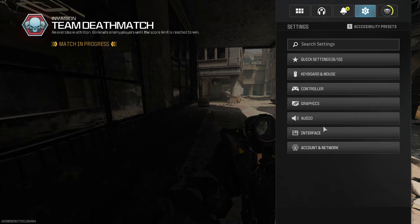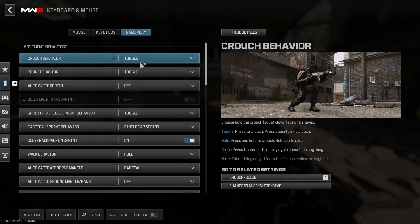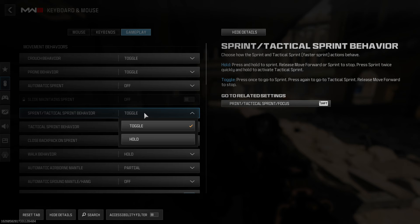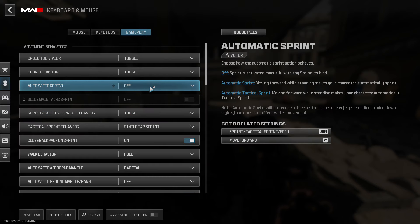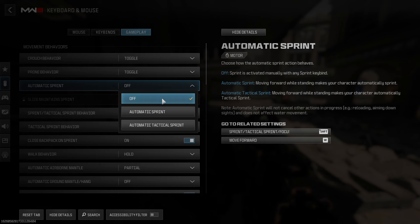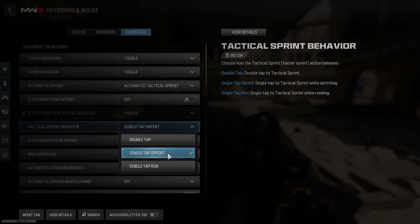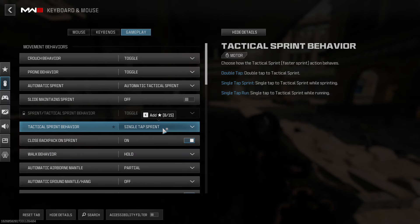If you go into Options, under Keyboard and Mouse, then Gameplay — if you're on PC — you'll see Automatic Sprint. By default that's set to off, so change Automatic Tactical Sprint, turn that on, and then set it to Single Tap Sprint.